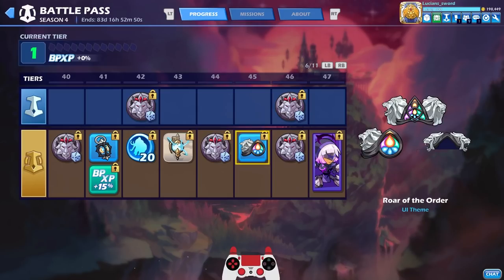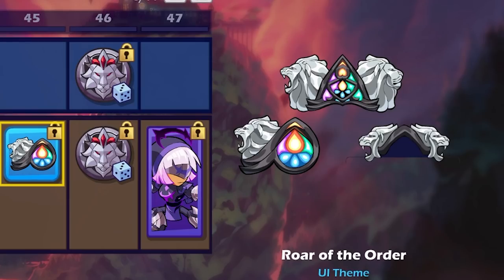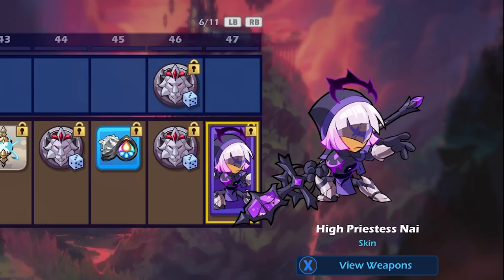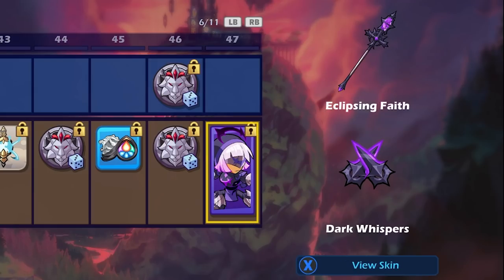An animated avatar, and the UI theme is only at tier 45 — not bad, very cool. It'll go really well with the loading frame. Then boom — at tier 47, High Priestess Nai! Queen Nai is getting a really awesome new skin. She already has a lot of cool skins, but she hasn't gotten a new one in a long time, so this is really cool.